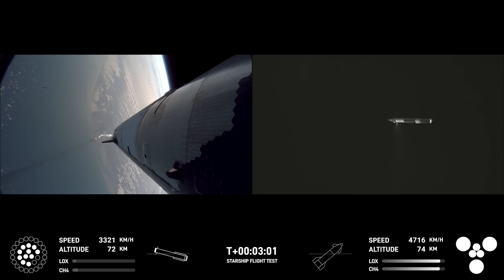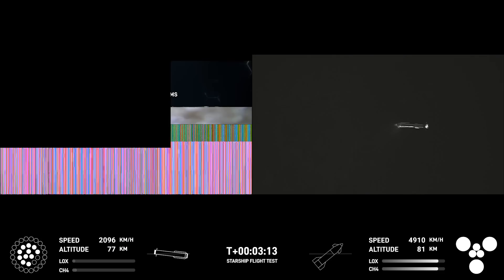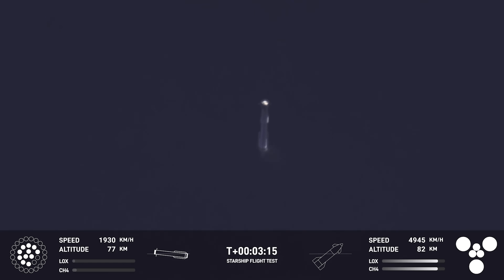Looks like we got 11 of the 13 engines commanded for the boost back burn. That's going to start sending the booster back. We are still go for booster return, even with two Raptors out during that boost back — we can do a full duration burn. Looks like we've got ship with six engines heading into space, and the booster hopefully on its way back to Starbase.